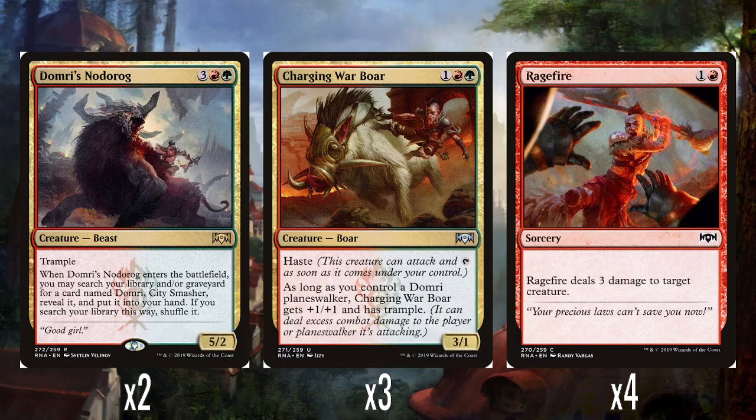And then we've got 3 Charging Warbeast — 1, a red and a green for a 3/1 with haste. As long as you control a Domri planeswalker, it gets +1/+1 and trample, so it goes up to being a 4/2. It's just another planeswalker buddy card — at least it's got haste, so it can swing for 3 the turn you play it. There's definitely worse ones, like the Vraska one we saw a couple of videos ago, which is truly dreadful.